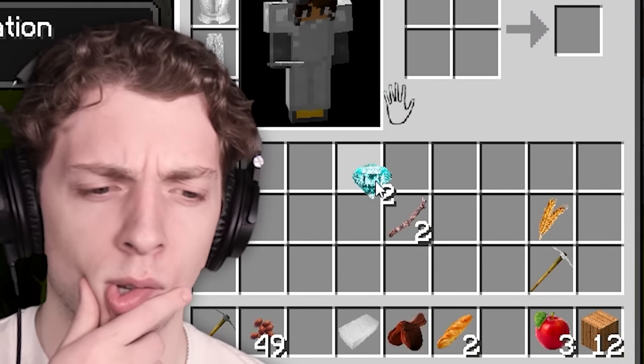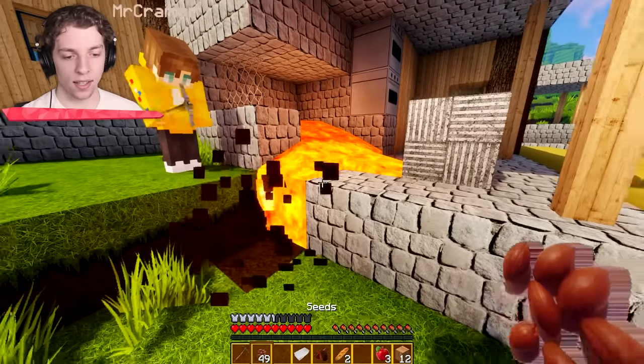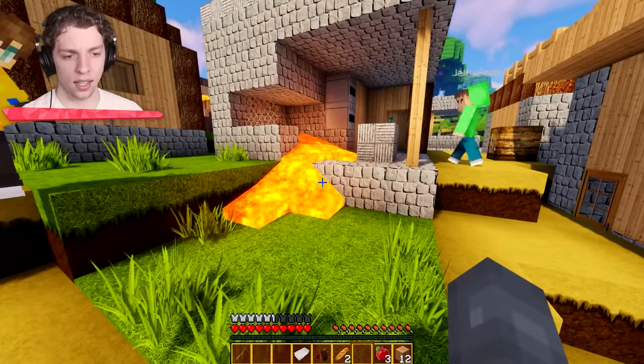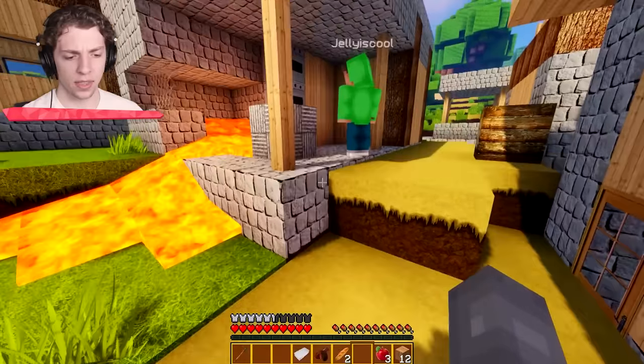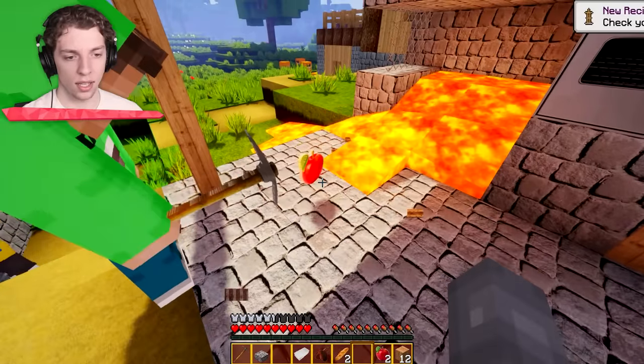And the lava? Should I create a bucket and pick up that lava, guys? I kind of want to make it float because it's so beautiful. That's dangerous. Look at how beautiful the lava is. There's lava, Jelly. Iron pickaxe! Oh my God, beautiful. Does anyone want an apple? It's so pretty.